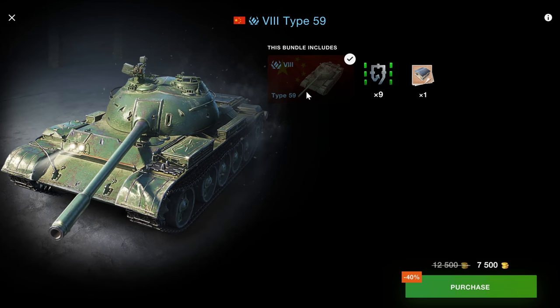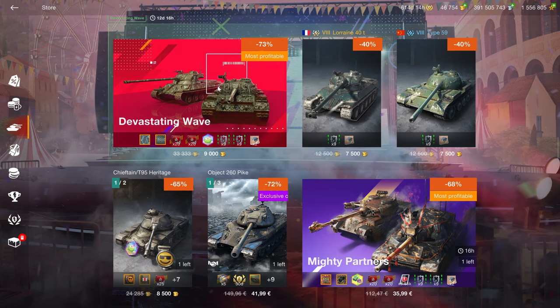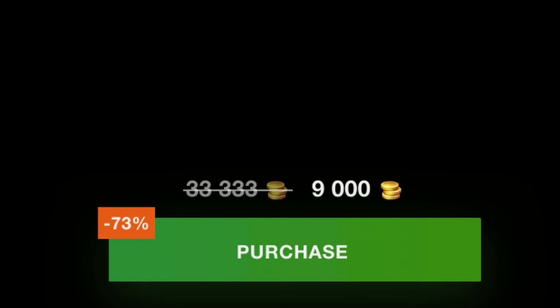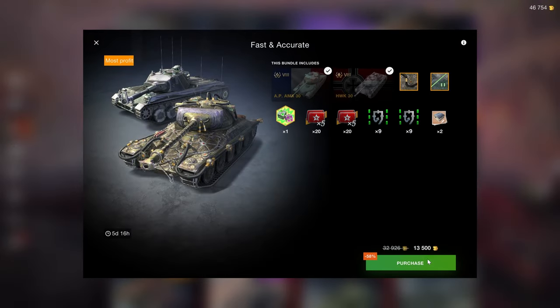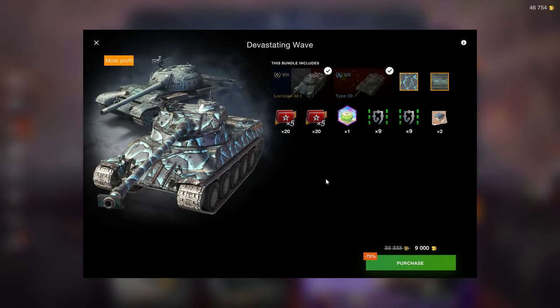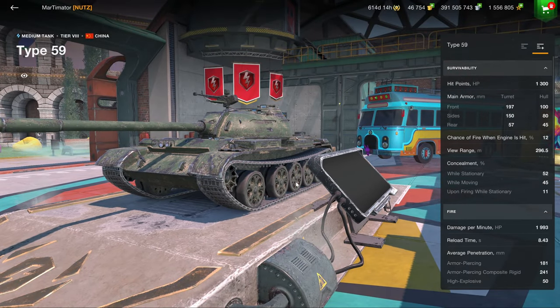Then we go into the tank section — 7,500 gold for a Type 59 is very funny, but that's it, it's very funny. The good thing is this bundle here is at a solid price, so maybe Wargaming has listened, straying away from the absolute abomination that was 13,500 gold and now going to 9,000. The price here is pretty solid for the two vehicles you get.